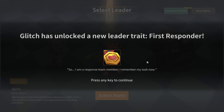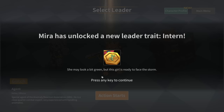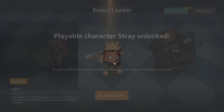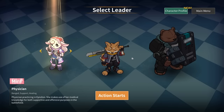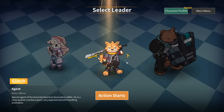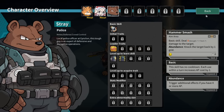Glitch has unlocked a new leader trait: First Responder. Playable character Mira unlocked. I love that - it feels very old school, they're looking down at the characters. I'll go for Mira since she's the only one I haven't played yet. Action starts - not just 'start,' but 'action starts.'